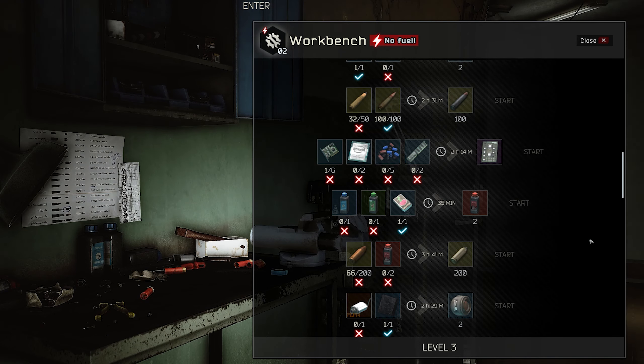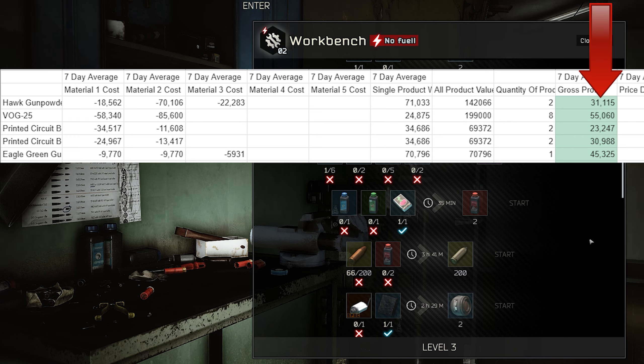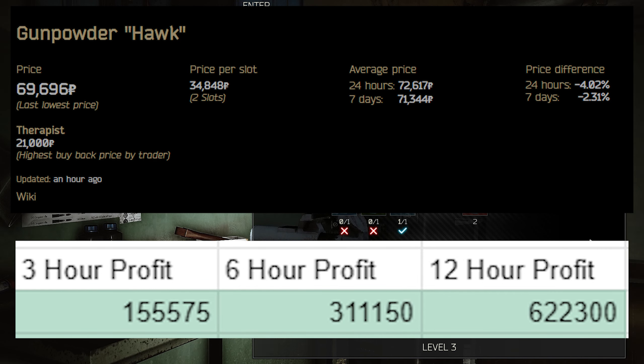We'll start with the workshop. The number one trade that's going to make you money is the Hawk Gunpowder trade. It only requires Workbench Level 1 and 1 Blue Gunpowder, 1 Green Gunpowder, and 1 pack of Classic Matches. It's got a pretty low crafting time of 35 minutes and makes you about 31,000 in gross profits per craft. The reason why Hawk Gunpowder is so valuable is because it's used for several barters and crafts. Trading Hawk Gunpowder every 35 minutes can make you about 155,000 every 3 hours, 311,000 every 6 hours, and 622,000 every 12 hours.